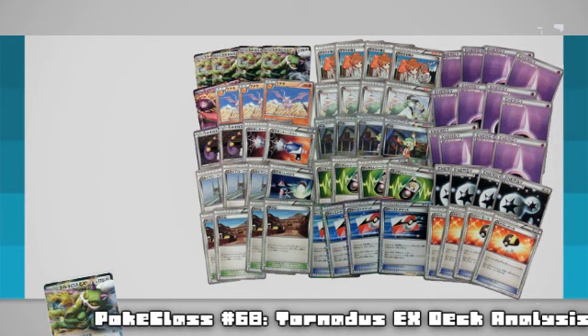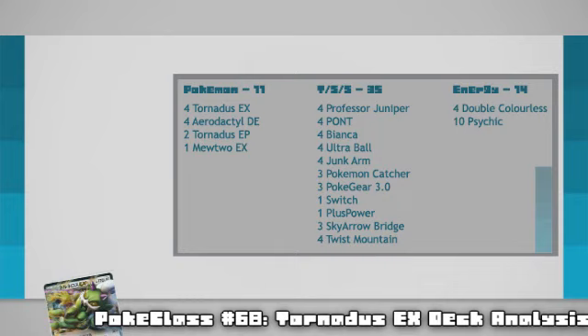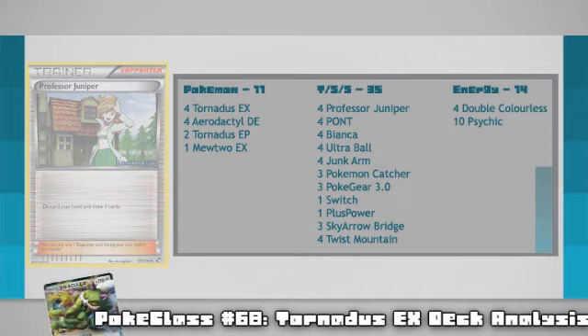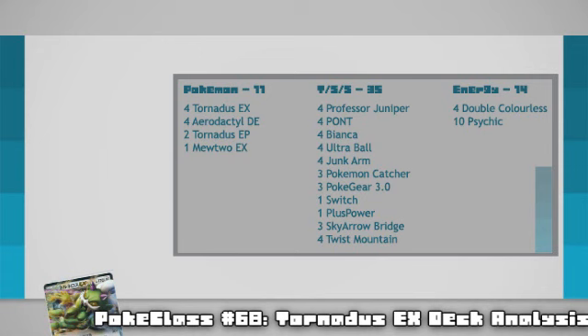Personally I haven't done much testing with the deck, so this list is going to be a little rough, but as the set draws nearer we should see more refined builds. The list is aimed towards the early game and getting that turn 1 damage, so I've put in Professor Juniper at a max of 4, just to give you access to as many cards as possible on that first turn. 4 PONT is also there for a decent draw on the first turn if you can't hit your ideal Juniper, and I've also put 4 Bianca in here, which I'll explain before you start shouting at the screen.